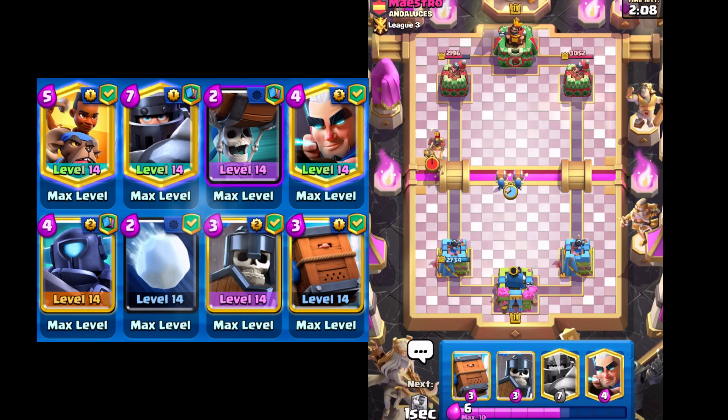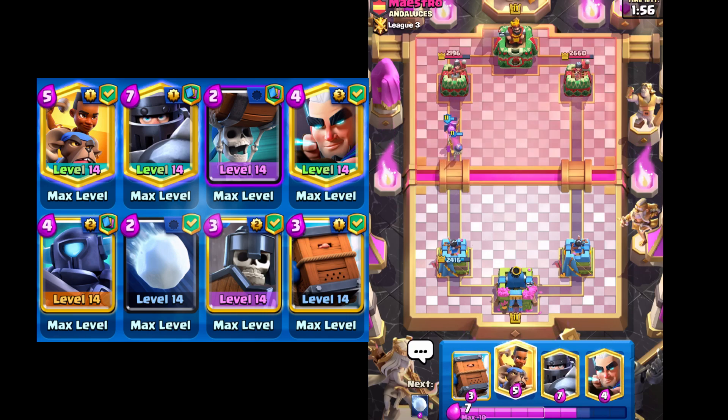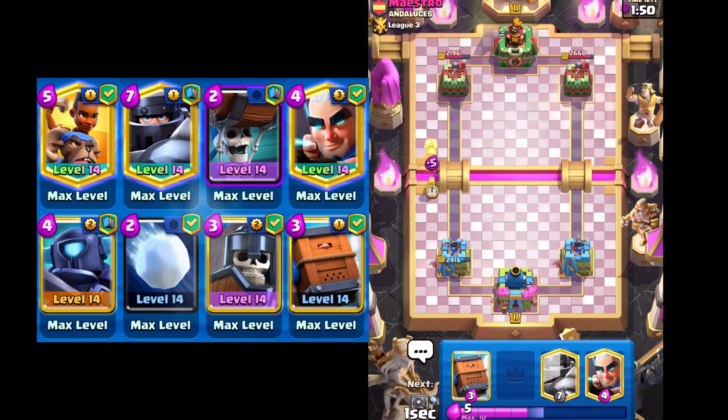Probably gonna start splitting wall breakers to apply some pressure. And if he goes with the Hog Rider, I'm gonna go Guards right here. Definitely wish I had my mini P.E.K.K.A. So we get a hit on the right. With this deck, if you end up having split lane pressure, you can go either way. So we're gonna go Ram Rider here. Let's see what he does on the left side.